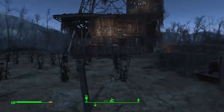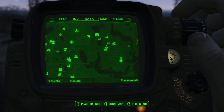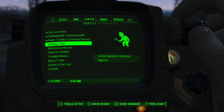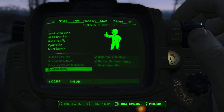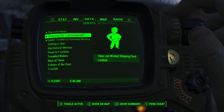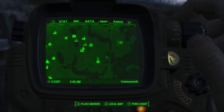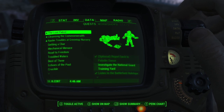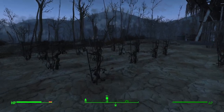Alright everyone, welcome back to another part of this Fallout 4 walkthrough. Last time we left off, we did some Brotherhood of Steel missions for Paladin Danse, Knight Reese, and Scribe Halen, and we reported to Paladin Danse for the Lost Patrol. This time we're going to start off with Cleansing the Commonwealth for Knight Reese at Wicked Shipping Fleet Lockup, then head to the National Guard Training Yard and Dunwich Borers mission for Greentop Nursery.